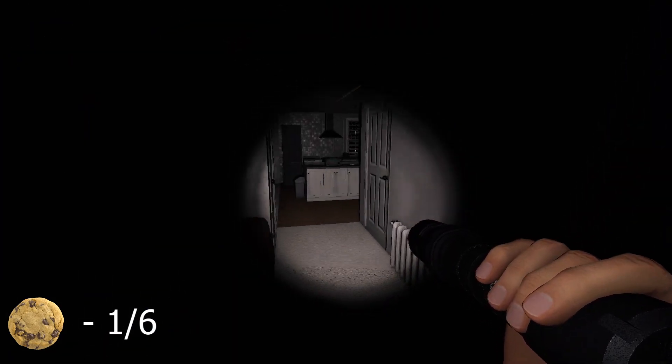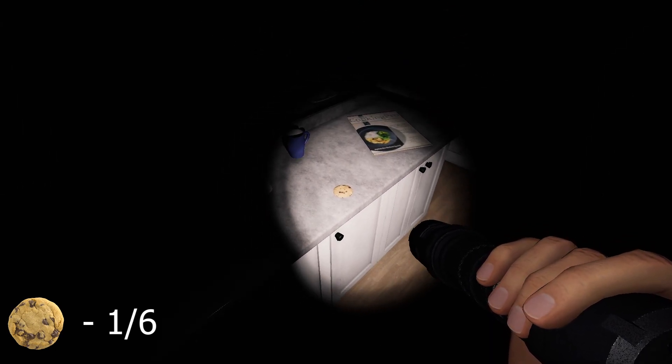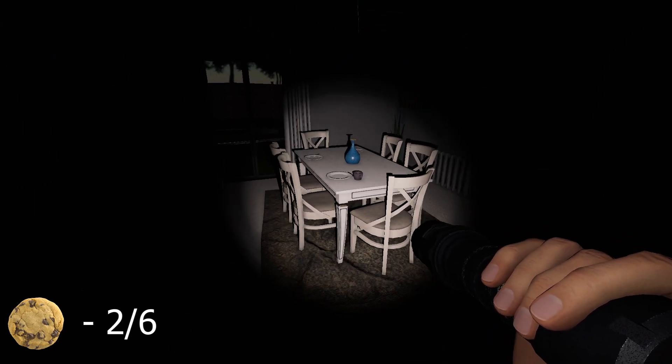The second cookie you will find is on the kitchen counter. Across the dining room, there is literally one on top of the vase on the dining room table.